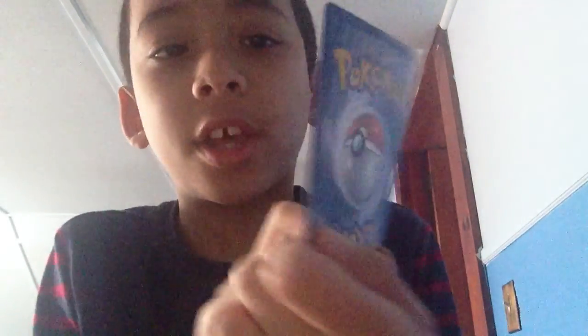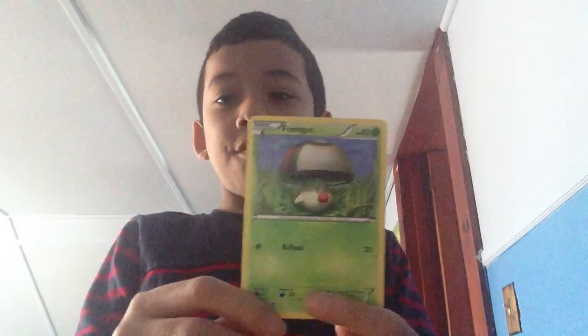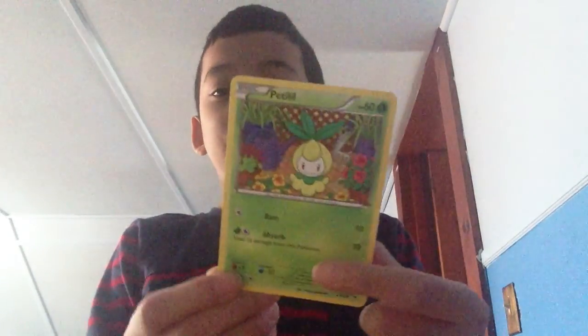Pat Rat — 60, and Hyper Fang. Fungus — 40, and Roll Out. Same moves as Solosis. Pet Lily — 60, Ram, and Absorb.